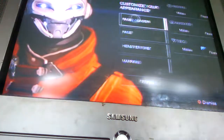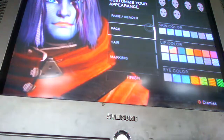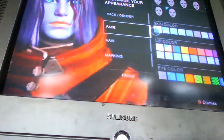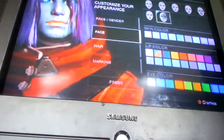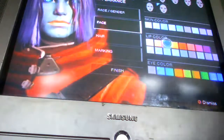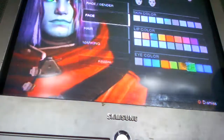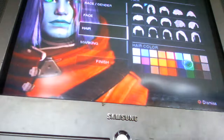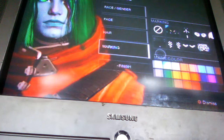Choosing Warlock. Then you would go to race. All of this has been already determined. Now, before you go to this, you choose your gender. So race and gender is first. Then you would select things for your face, such as the shape of your head, then skin color, lip color, and then eye color. Then you would select the hair, then color that. And then you would be finished.